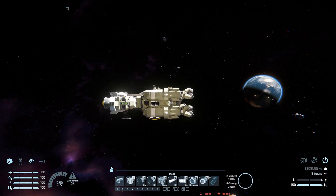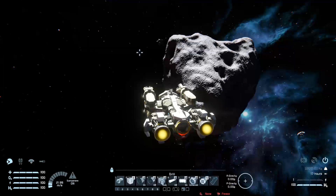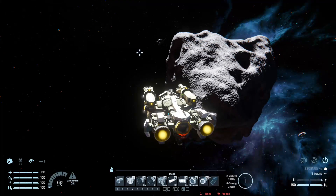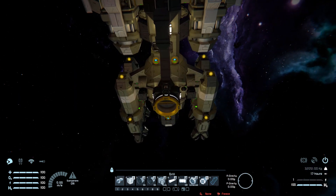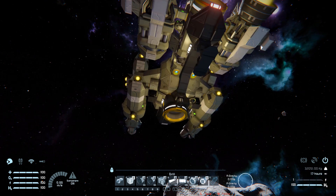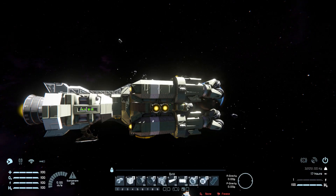Pressing number four turns everything else off so we can use it as a cruise control — we can boost forwards and we're not going to slow down. Number five is for our batteries to set them to auto or recharge. Number six and number seven are for our lights around the ship, where number six is for our landing lights below the ship, and number seven is for our mining lights on the side.